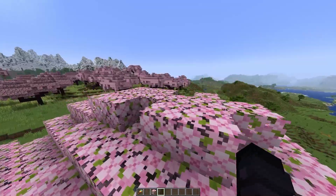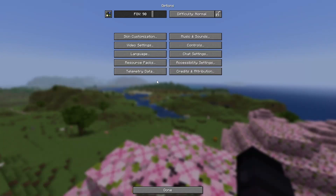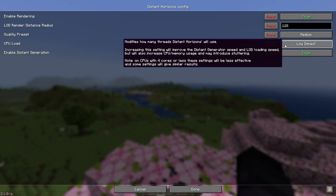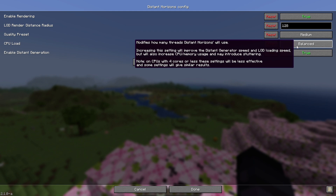If you have anything lower than a GTX 1650, you should really play the game without any shaders. You can change the CPU load to Balanced. If you want to load your chunks quickly and don't worry about playing smoothly, you can change it to use the whole CPU. For now you can choose anything below Balanced.